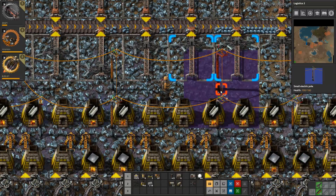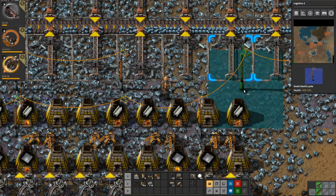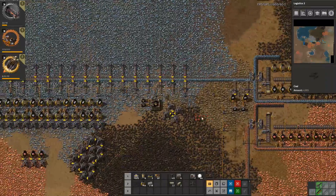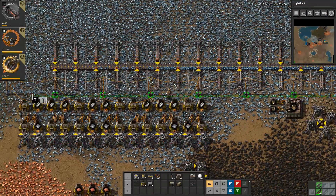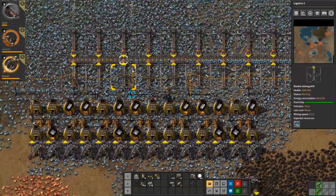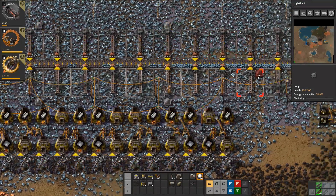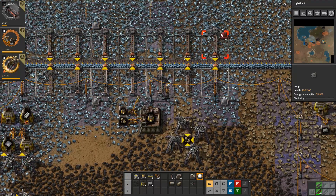This one could be built here, this one could be built here. So I'm going to take this part and build it up here as well, because I want this to be a blueprint I can copy - which means it also needs to have the lights at the right locations. Lights during mining - that is absolutely essential.